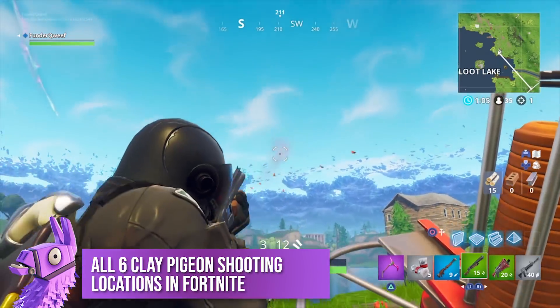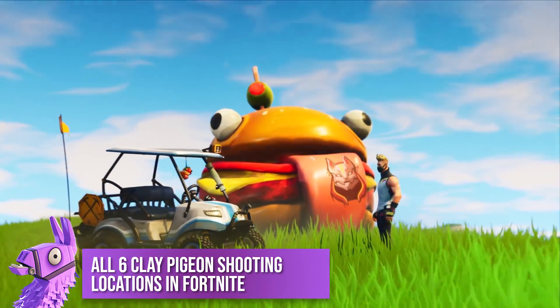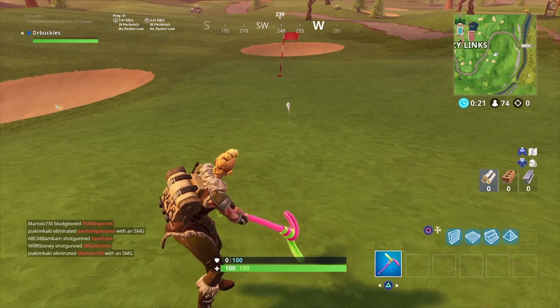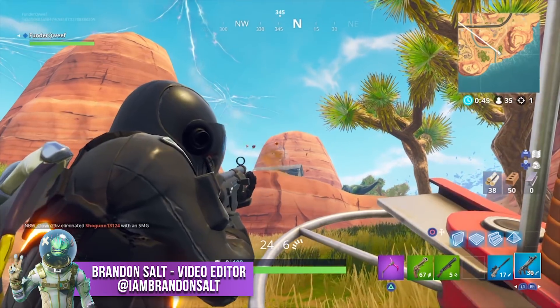As you know by now, Epic Games love to add new things to Fortnite on a regular basis. It wasn't until Season 5 when they started to release mini-games, for example basketball hoops and golf courses. Now a new mini-game has been added in the latest update, and that's clay pigeon shooting, also known as skeet shooting in some countries.